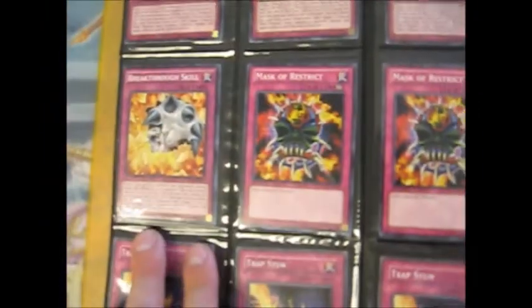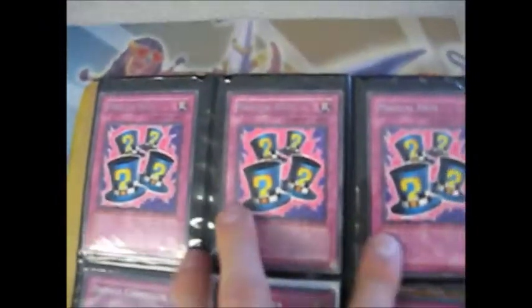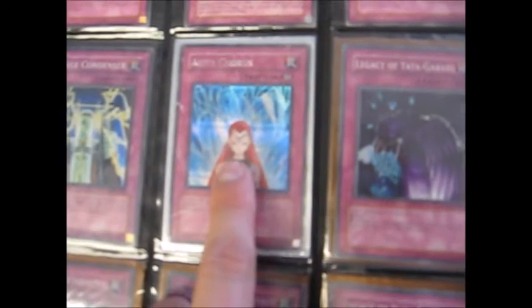Breakthrough Scales — four of them, two common first day; Massacre Restricts — three common; Trap Stuns — a bunch of rare; Crush Card Viruses — eight of them; a common Skill Successor; three rare Magical Hats — two first day, one unlimited; first super Damaged Condenser; secret Damaged.